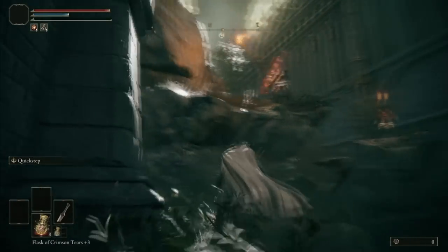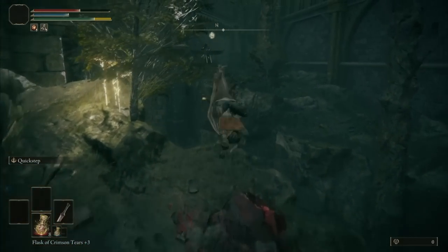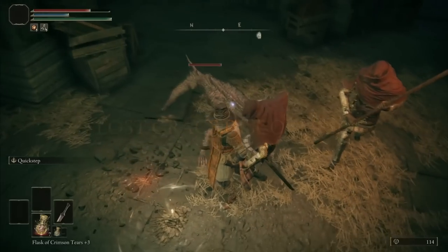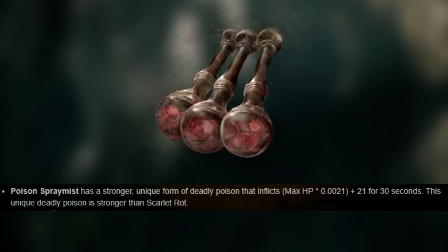The thing with every boss is I have to farm right after using the perfumes, so if I can beat them first try it really saves me some materials. Things were going smoothly with Margit, and I hope I can say the same with Godrick. After gathering some flowers, I think I'm ready to fight Godrick. I'm using the Poison Spray Mist this time to see how much buildup it can give.